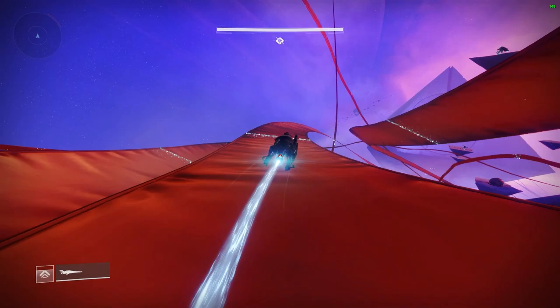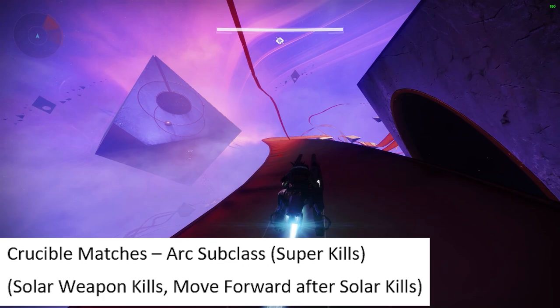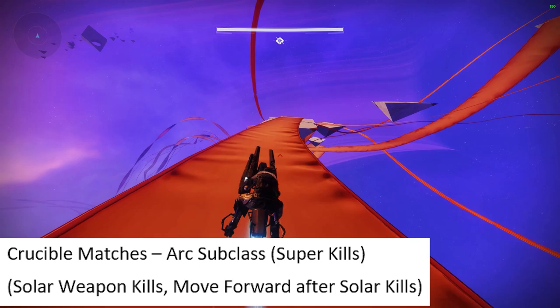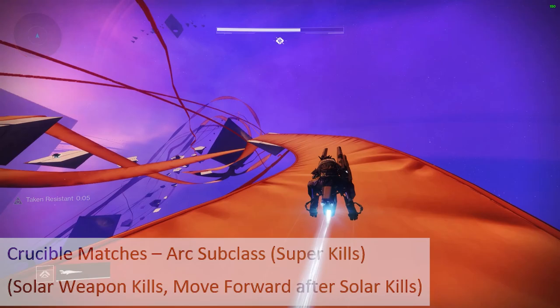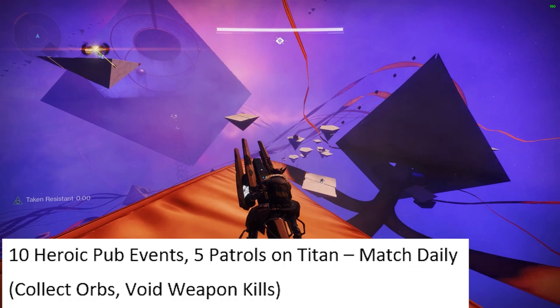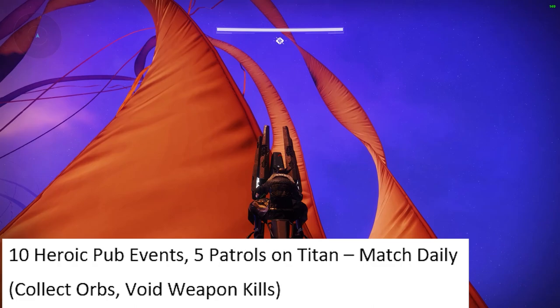After completing your 10 Gambit games, move on because you can clean up some objectives later. Next, dive into Crucible. As a Warlock, run an arc subclass because you need super kills as arc. If possible, use solar energy weapons, and after getting all those solar weapon kills against guardians, move on. From there, do 10 heroic public events and five patrols on Titan, matching the daily subclass so you're generating elemental orbs — make sure you're collecting those orbs and getting void weapon kills.